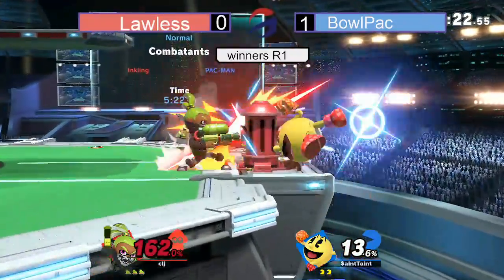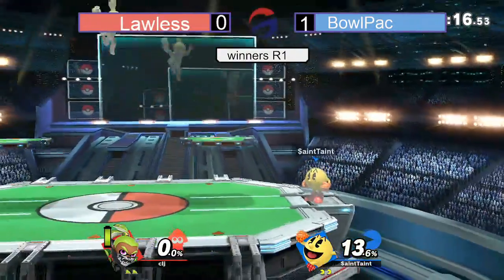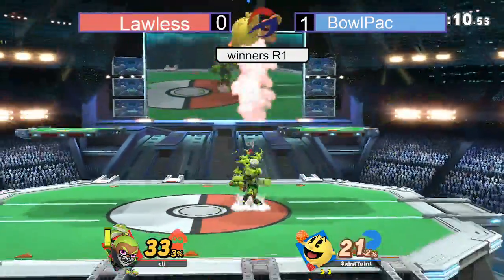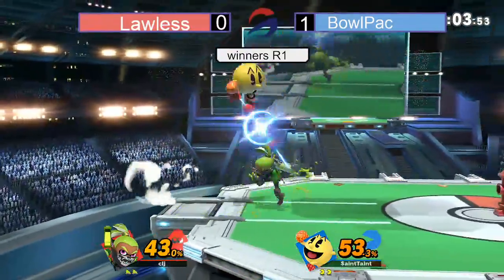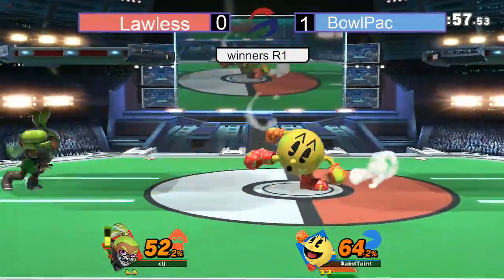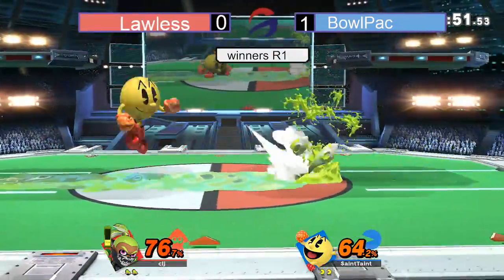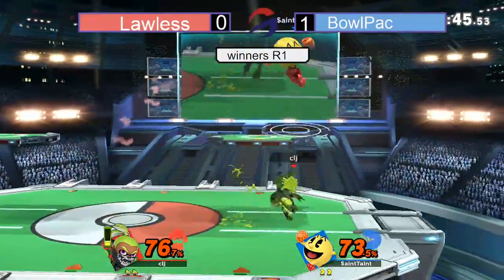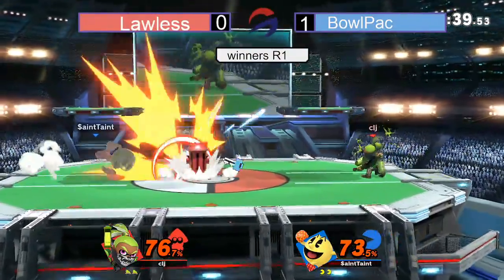Even in terms of stocks now. Percent-wise, only 20% difference between the two players. Inkling can rack up damage really fast, but so can Pac-Man, especially with that Galaga on deck. Bullpack trying to get some percent — gets that down air, back air. Good tech by Lawless, but Bullpack keeps up that frame trap. Another forward air from Lawless just getting this percent. Bullpack playing a little bit defensively under that platform.